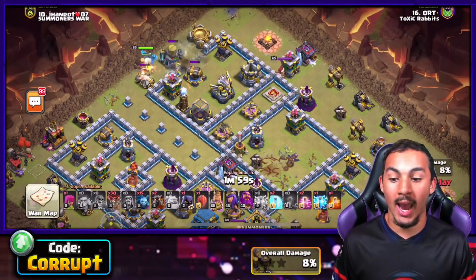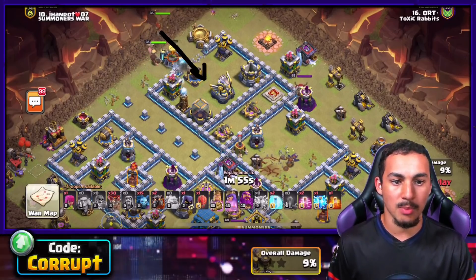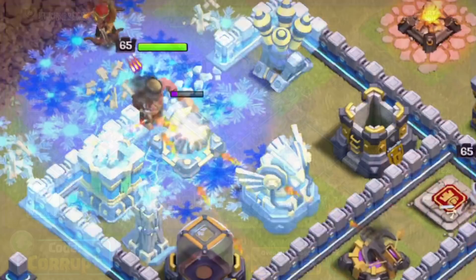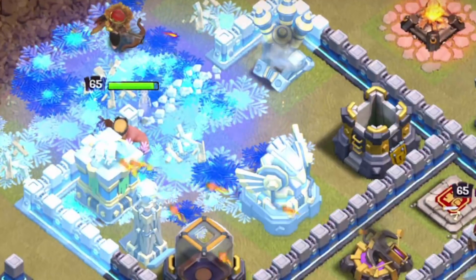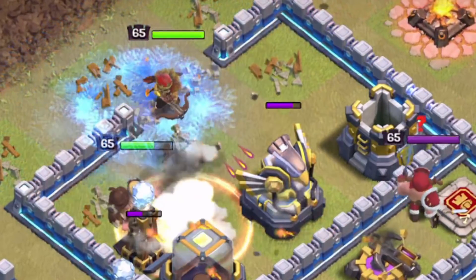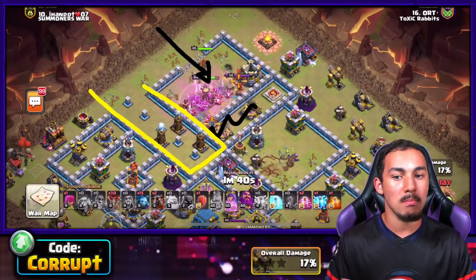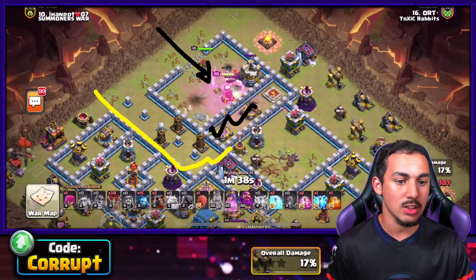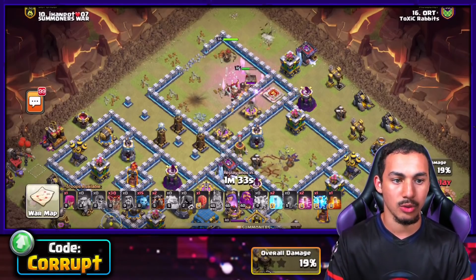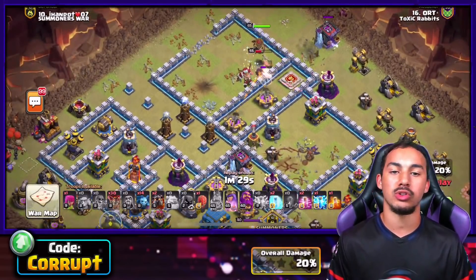The second part of this attack is using your Hero Dive. This is going to be going in for something of value while also creating the funnel. The attacker is going in for the Eagle Artillery and the Expos, and in particular is taking advantage of removing the Teslas — or at least most of them — and clearing a funnel for the Lavaloon portion, making it very simple as you work yourself through.